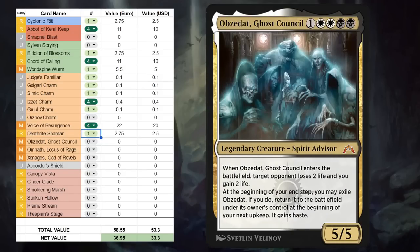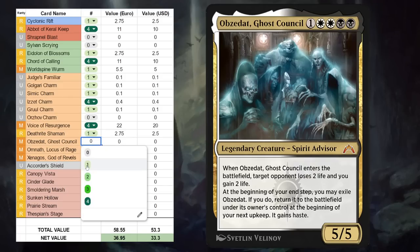Next is Obzedat, Ghost Council — five mana, 5/5 mythic rare legendary Spirit Advisor. When it enters the battlefield, target opponent loses 2 life and we gain 2 life, and then at the beginning of our end step we may exile Obzedat, and if we do return it under its owner's control at the beginning of the next upkeep, where it also gains haste — so it can keep draining the opponent over and over again. Could be a fun commander, and also a fine one-off in some black-white Historic Brawl decks, but it's not going to see play outside of those.